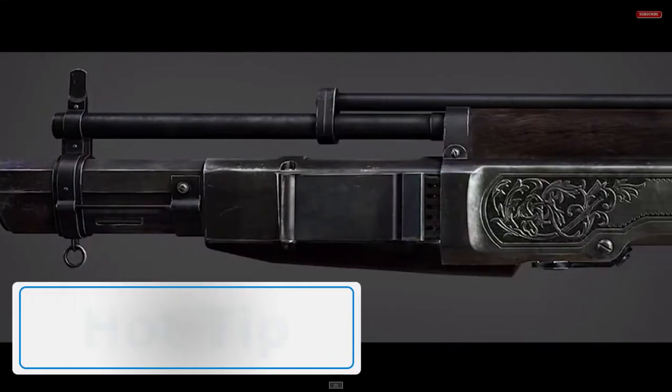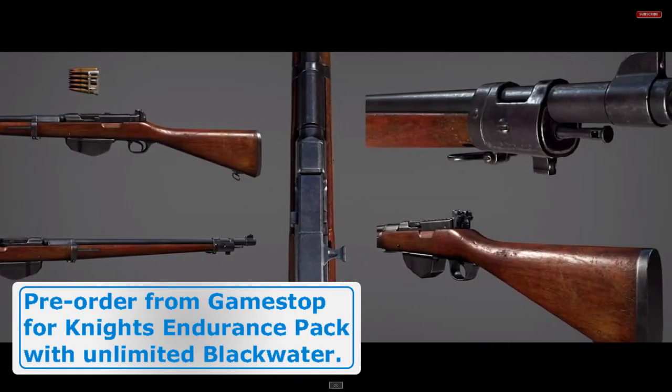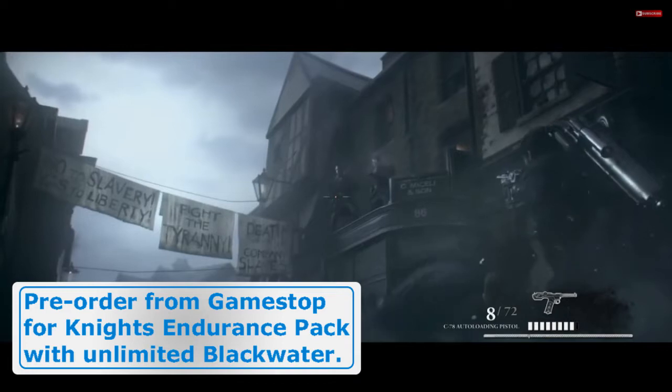Armed with a mysterious liquid called Blackwater, The Order members can heal wounds much faster and increase their lifespan to engage with any foe. With the Industrial Revolution going strong, The Order now has more powerful weapons, but the half-breeds aren't the only ones to worry about. A rebellion has emerged and its ranks are growing. Now it's up to you to maintain peace and order.